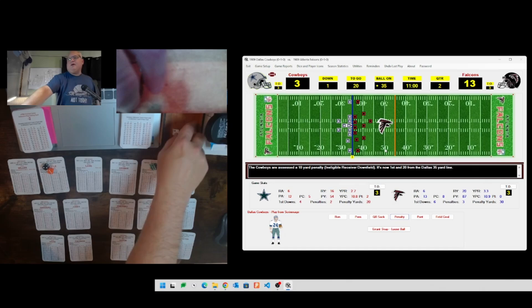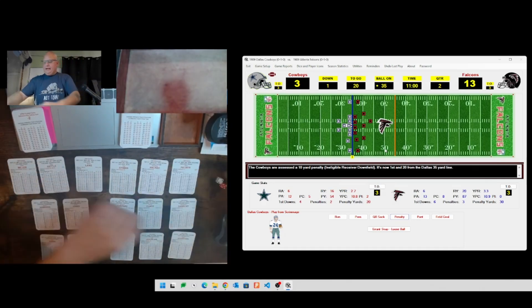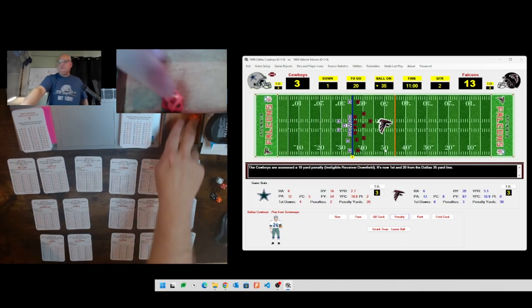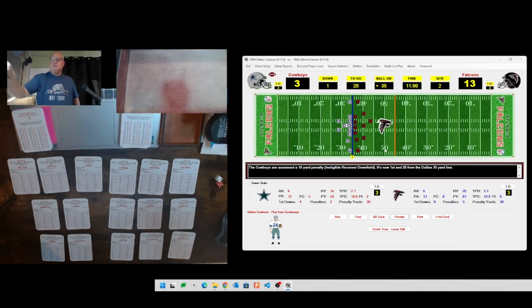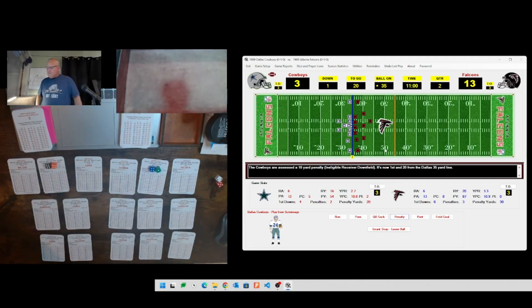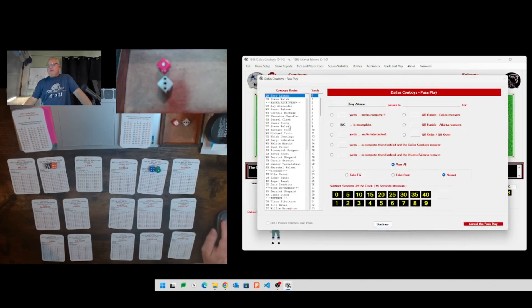First and twenty now on their own 35 after the penalty. Going short pass heavy to get some yards back - a 10 rolls a short pass. Atlanta's defense 66 is Kevin Scott, he's an A. Defense rolls 41, which is CD, we make it BD. Aikman to Kevin Scott - roll a 13, which gives a 14: just incomplete. Second down and twenty.